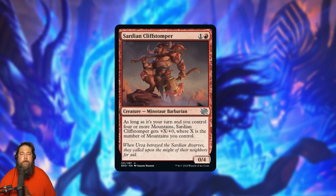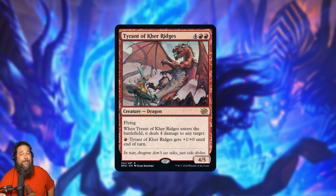Sardian Cliffstomper is a two-mana 0/4 minotaur barbarian — as long as it's your turn and you control four or more Mountains, it gets +X/+0 where X is the number of Mountains you control. Once you hit four Mountains it's a 4/4 for two mana, which is above curve even by 2022 power-creep standards. The problem is it does nothing in the early game, and red aggro decks want to be killing opponents quickly. I'm skeptical it makes it, though the amount of power it adds once turned on is impressive.